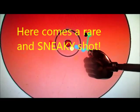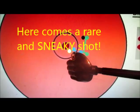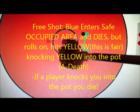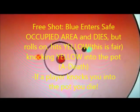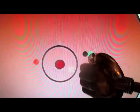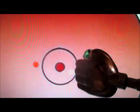Green shoots again, hits blue — blue ricochets into yellow and hits yellow into the pot, killing both blue and yellow, while landing behind black. Yellow, purple, and blue each now have another death. It is still green's turn, having earned a free shot for the last player killed. Green now hits black, knocking black into the pot and killing black.